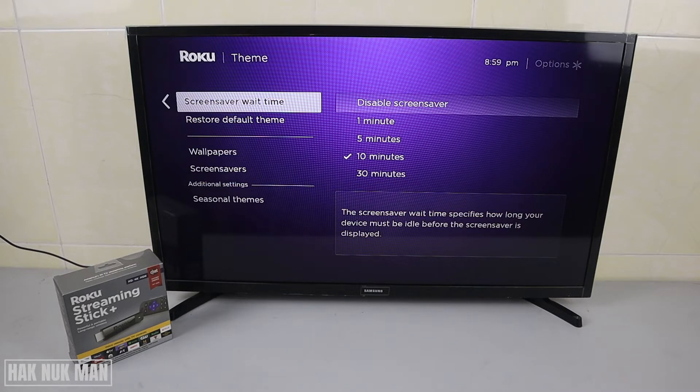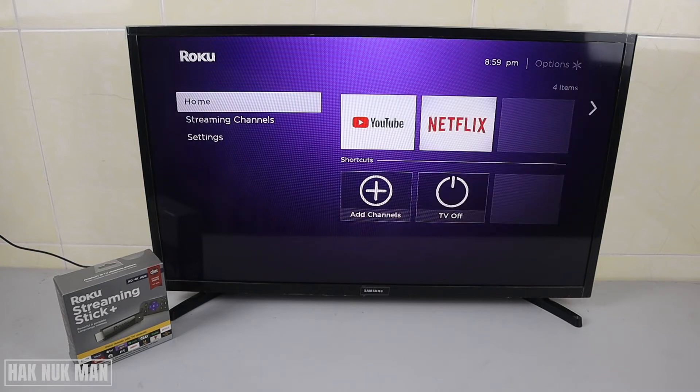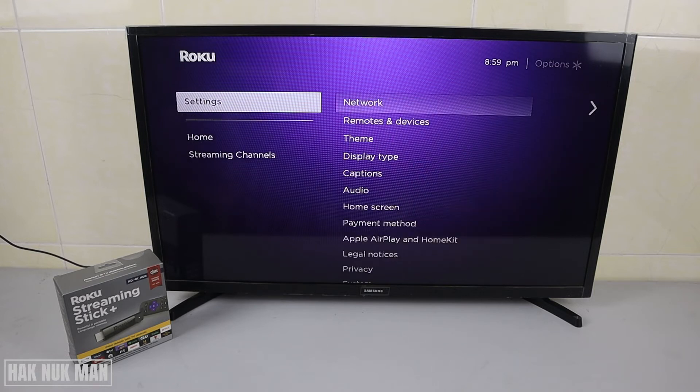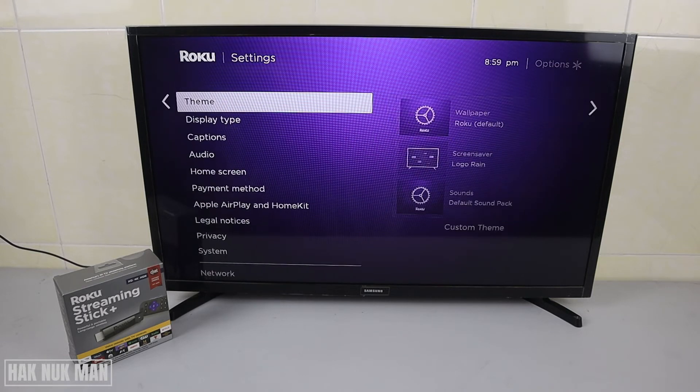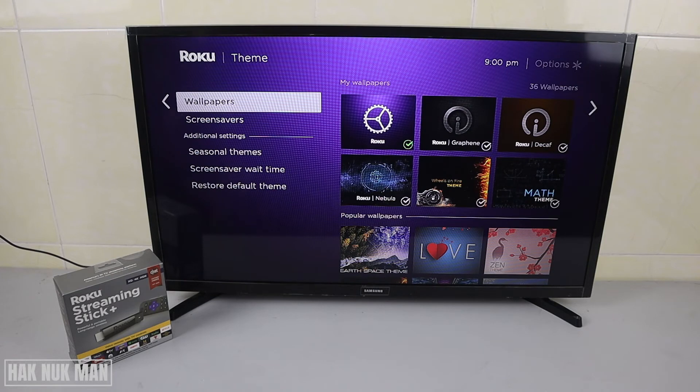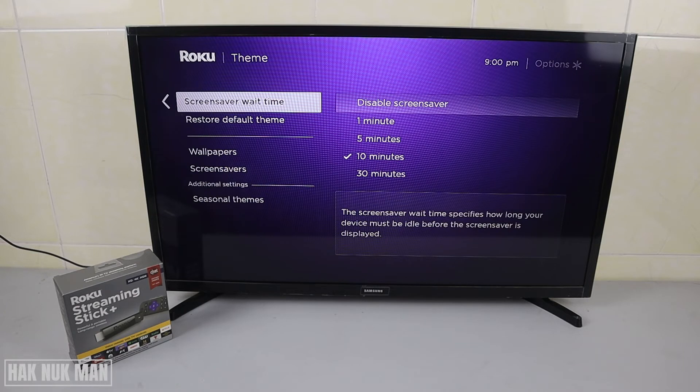To go to that setting, first go back to the home page, then go to Settings, press the right button, select down to the screensaver section, and then go to the screensaver waiting time.